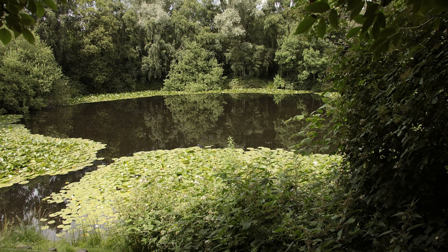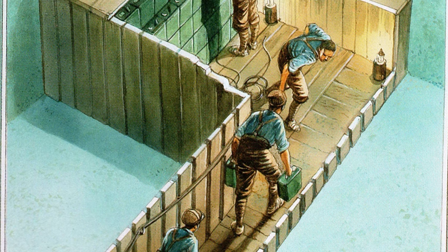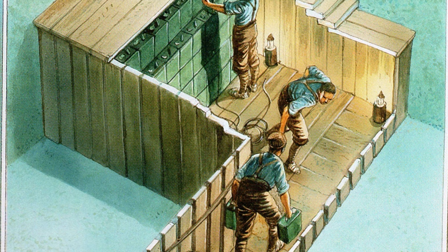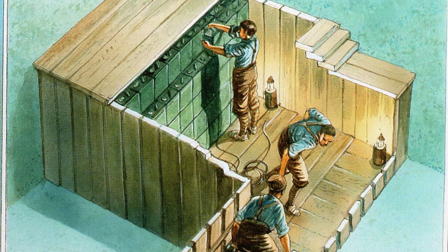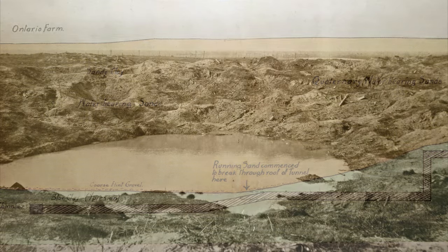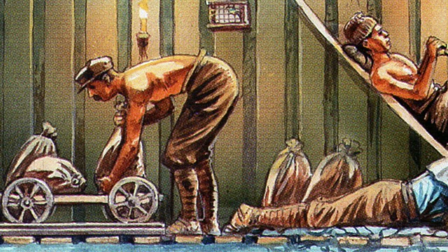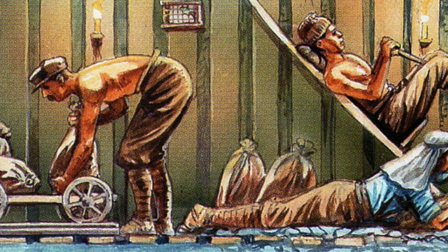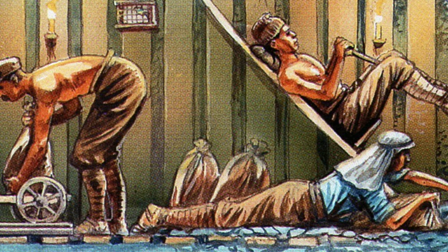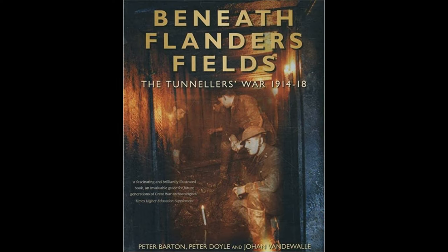Exploding mines below the enemy's lines wasn't the only thing occurring below the ground during the war. An entire subterranean conflict was also ongoing, with opposing sides determinedly trying to stop the enemy gaining an advantage. Men would break into each other's mine shafts and vicious hand-to-hand fighting would break out; alternatively, camouflets were detonated to destroy opposing mine workings. These men were incredibly brave, mainly picked from civilian mine workers, skilled in working in cramped and suffocating conditions. You can find out more in the book 'Beneath Flanders Fields: The Tunnellers' War' — I'll put an Amazon affiliate link in the description below.